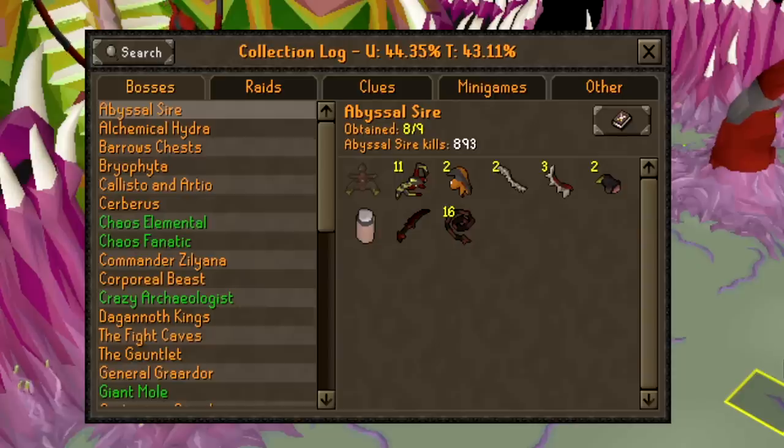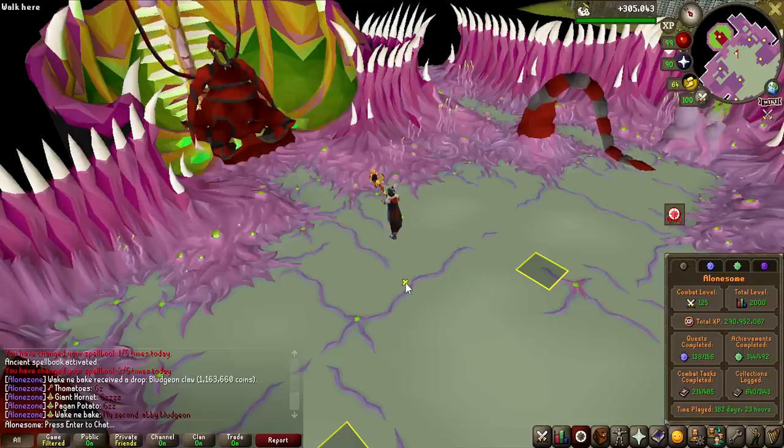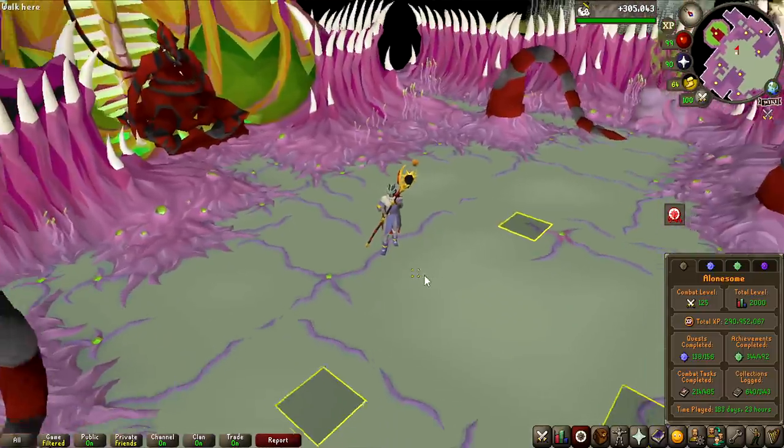Let's have a look at the collection log. The KC I'm starting at is 893, and I've got 11 unsired so far. The only thing I'm missing is actually the pet, so I've been pretty lucky so far, and maybe we can snag the pet in this video.